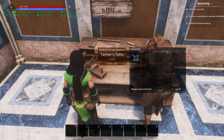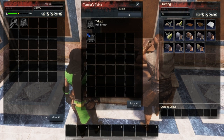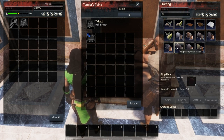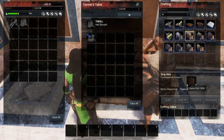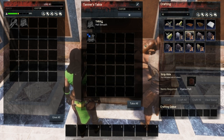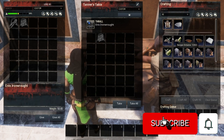The first one I want to talk about is the Tanner's Table. This is unlocked at level 10 and it's a brand new table. The Tanner's Table is where you're going to make things like twine, where you're going to stretch hide or strip hide, and obviously turn your hide into different things — so you could turn hyena pelt into hide.